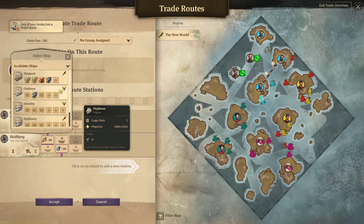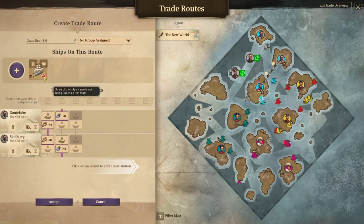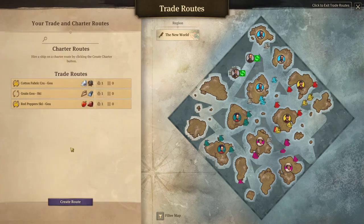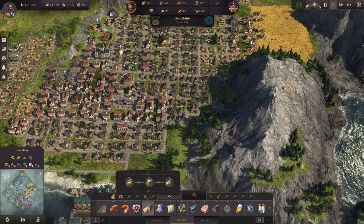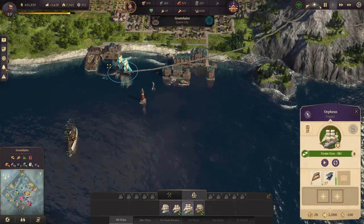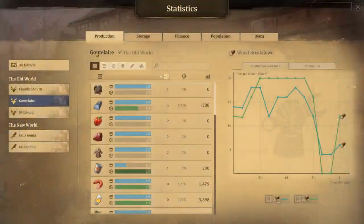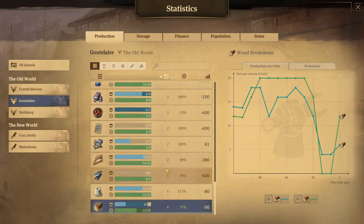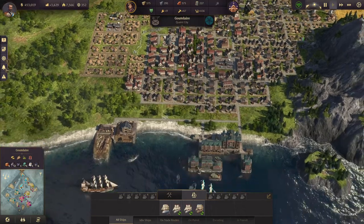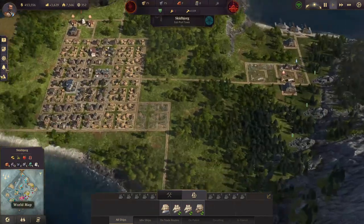Now we just need a ship for that. This one ship will now handle this. Unload all the steel and continue with your trade route. Since on Bute Laire we should now overproduce grain - yes we do - so all the grain we don't need here can be traded to the other island. This problem should now be solved - they should get their bread finally.